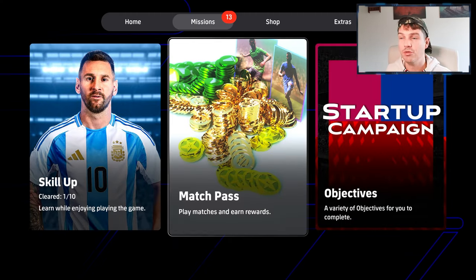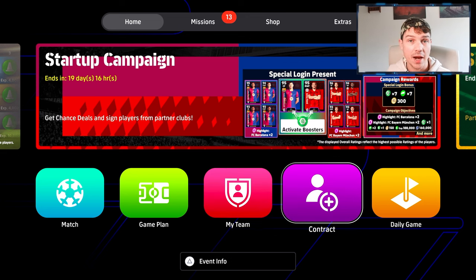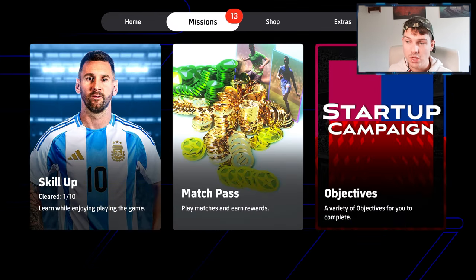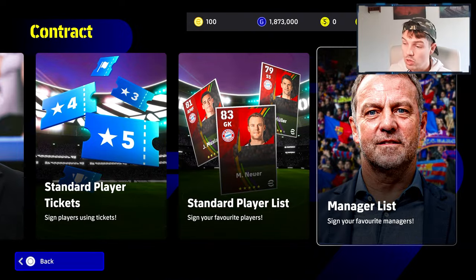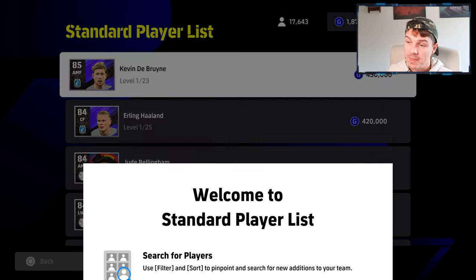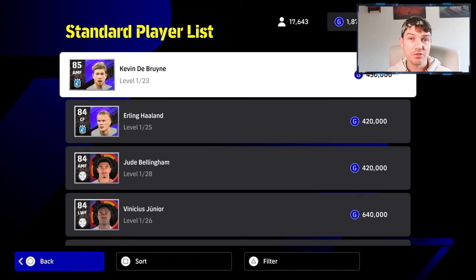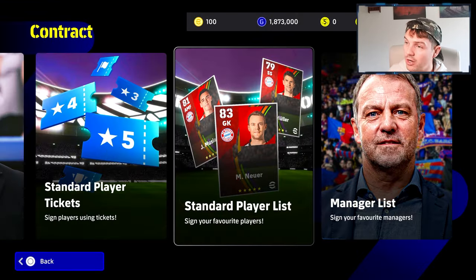eFootball is probably the most generous free-to-play game out there — it just bombards you with free stuff. Players like Ronaldinho will cost coins or real money, but you can get by with really decent free players. You can also save up GP and buy from the standard player list — Kevin De Bruyne, for example, is only 450,000 GP, achievable in a couple of hours of events.